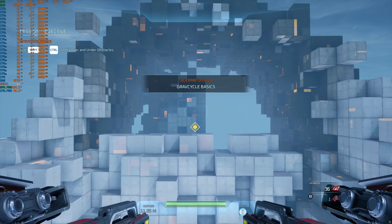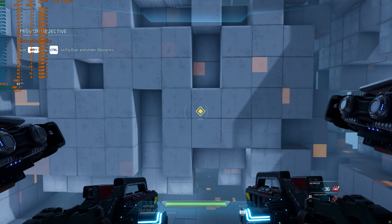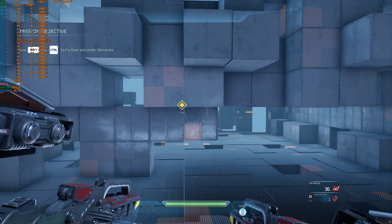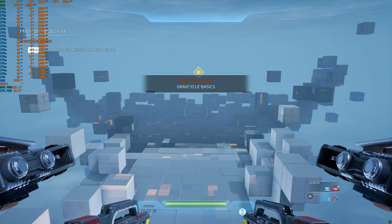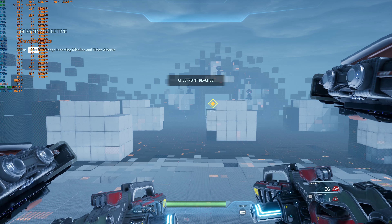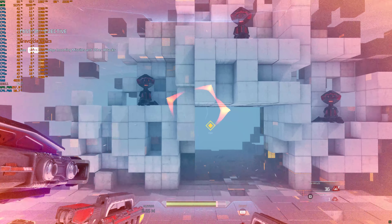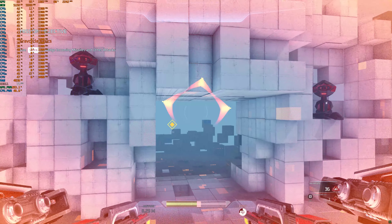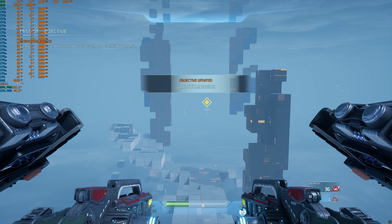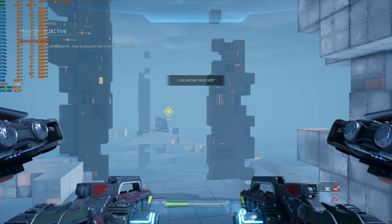You'll need to use your altitude control to navigate through the tunnel ahead. Nicely done. Your GravCycle has directional thrusters — you can use boost control to avoid enemy fire. GravCycles require solid ground beneath them, so avoid steep ledges. You will have a limited window to correct your error before you and your vehicle plummet.